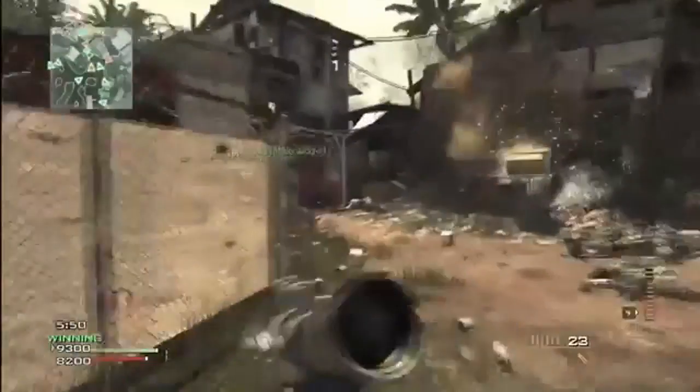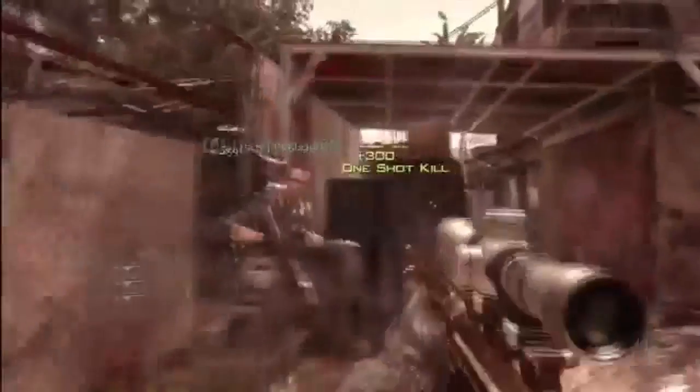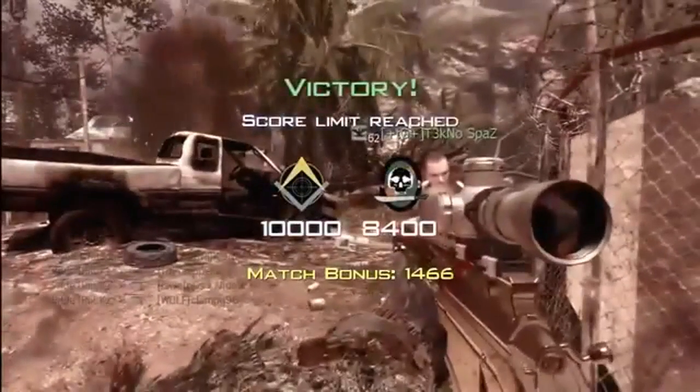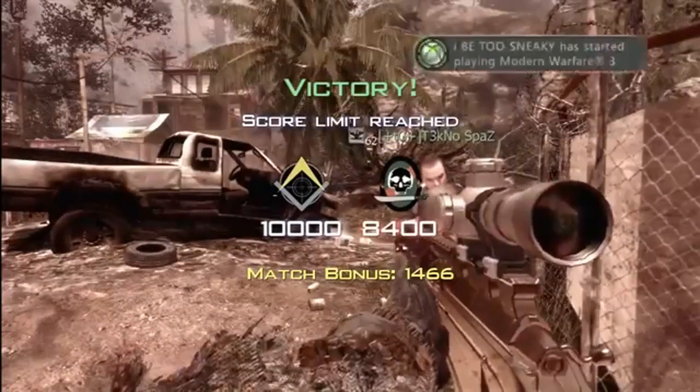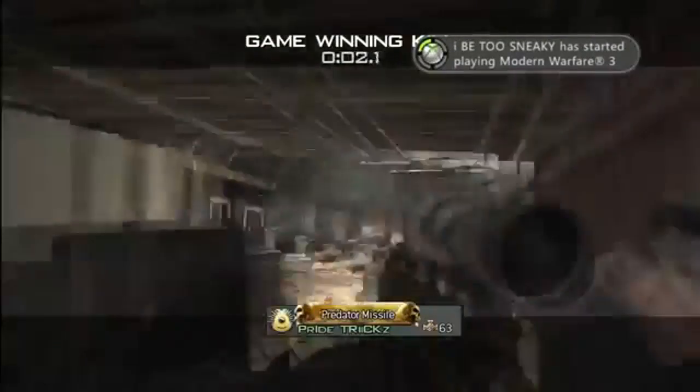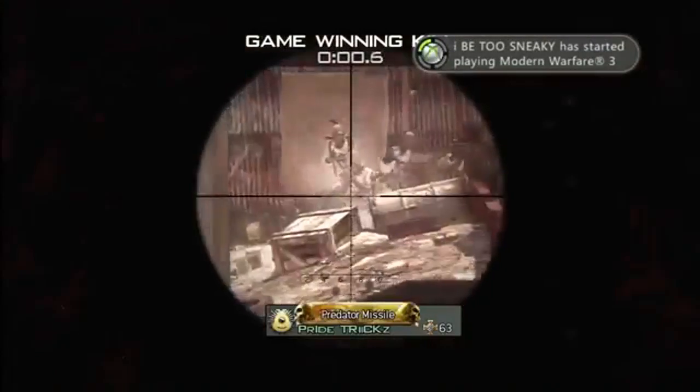At number two we got Yoshman XD here playing a little Ground War TDM. Goes to the doorway but wait — sees four guys. There's a jumping hard scope through the little window for the triple game winning kill cam. Look at this, that's just crazy.